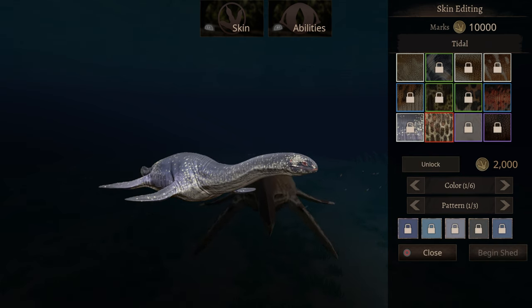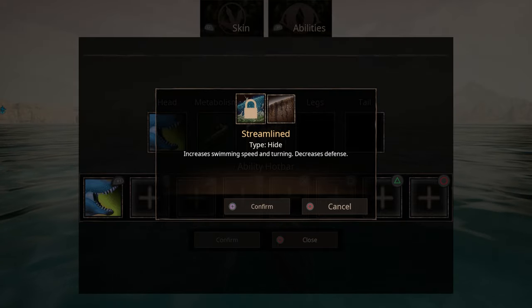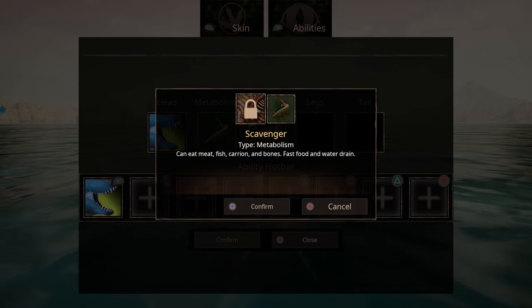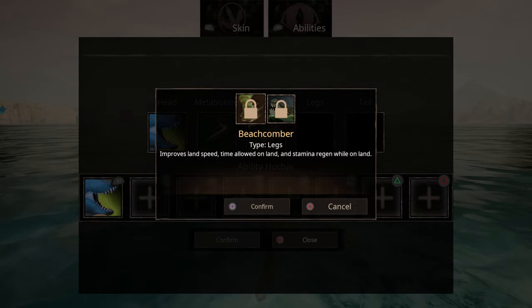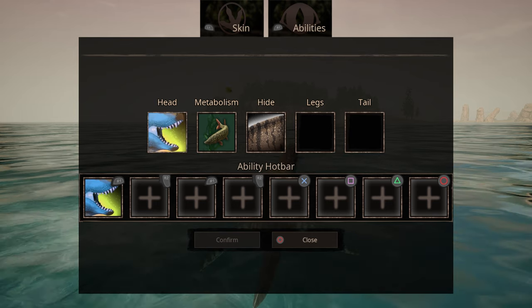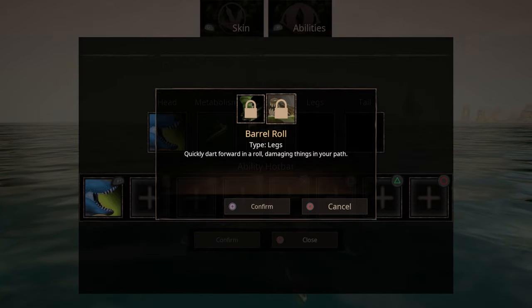For his abilities: for the head attack you have a regular bite that does medium damage — 40 damage with 3000 combat weight, which is not that great, but anything your size or lower will probably take a good amount of damage. For hide you have Streamline, so if you want to increase your swimming speed you can do that. For metabolism you have Scavenger — you can eat meat, fish, and bones. For legs you have Beachcomber and Barrel Roll. Beachcomber improves land speed, time allowed on land, and stamina regen while on land.